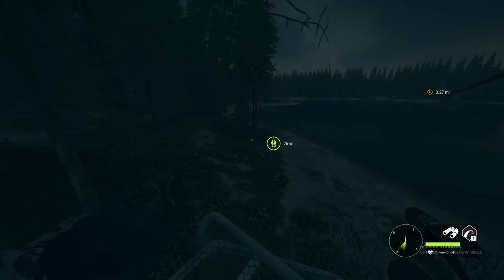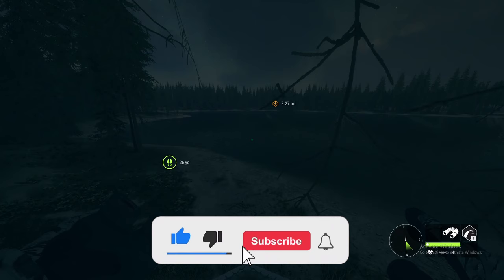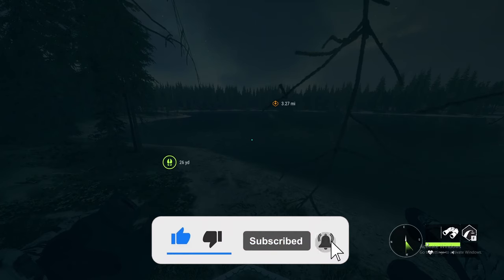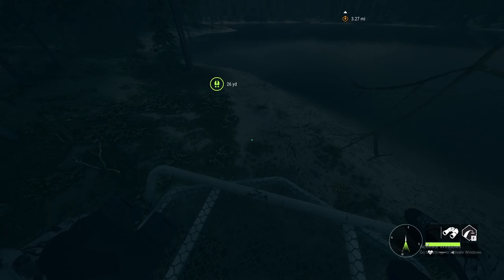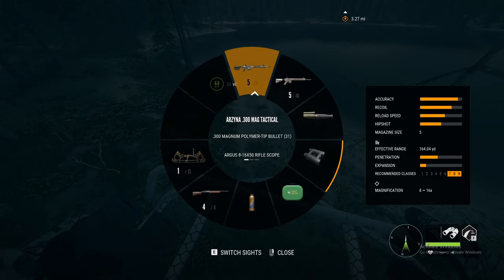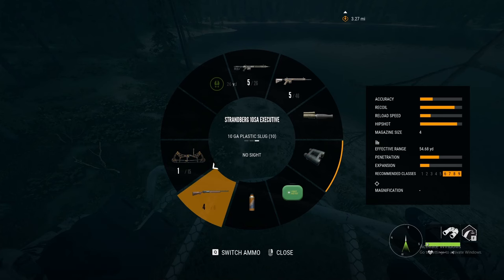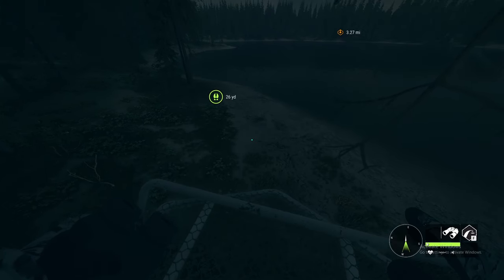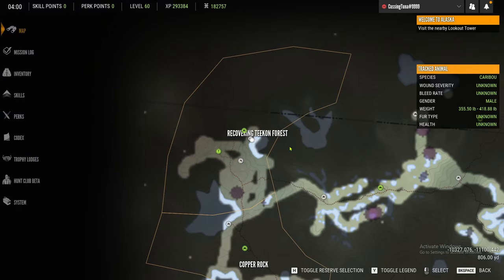What is up everybody, we're tree stand hunting Yukon! If y'all enjoy content like this and want to see more, hit the subscribe button and let's try to get 10 likes on this video. This is the class of weapons we have: the 300 AR, 308 Stalker, a 10-gauge shotgun, and a bow — so we got all-around weapons.